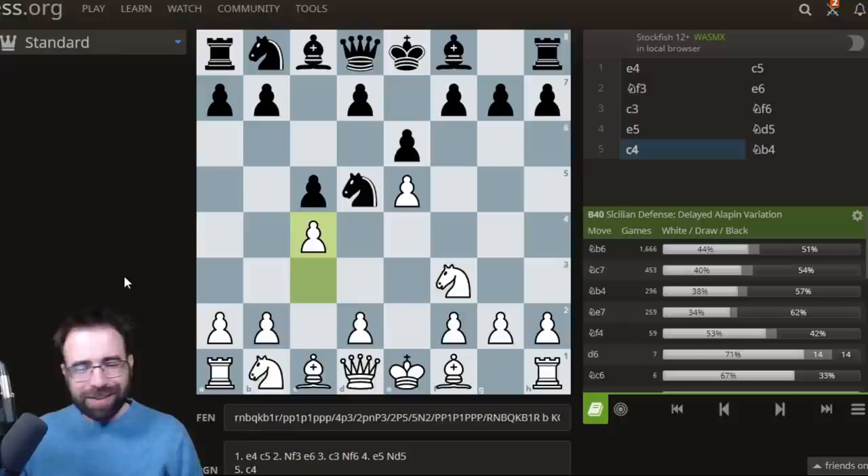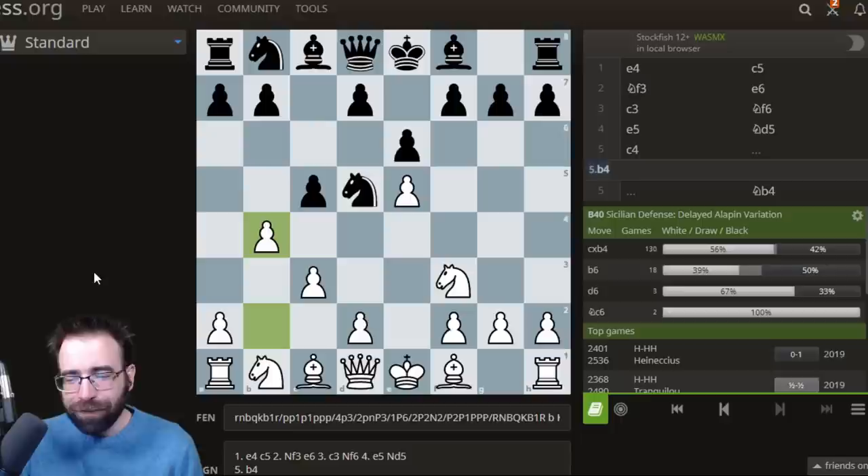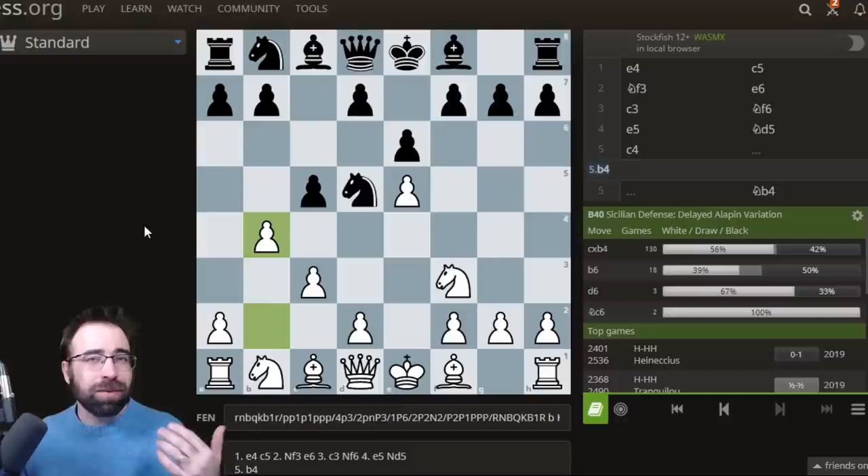I still had ideas of pushing this pawn to C4, but what happens if I begin with B4? And this introduces the Beaver. This has actually been played a few times on LiChess.org — that's the database we're using. But I have a lot of brand new ideas and clever traps possible after this really weird, mysterious-looking move. The more I've played it, the more it seems to actually really be working.